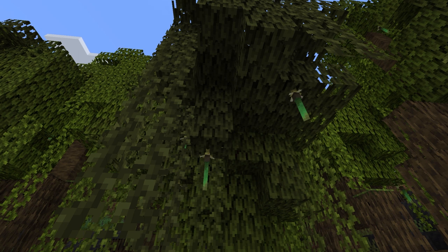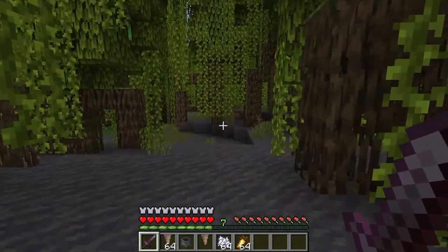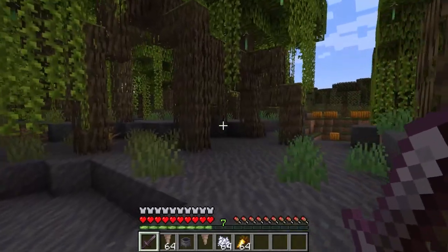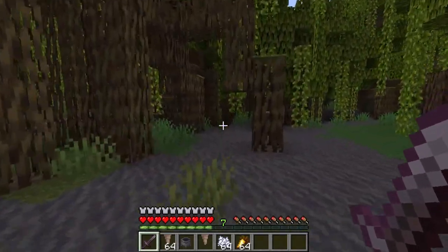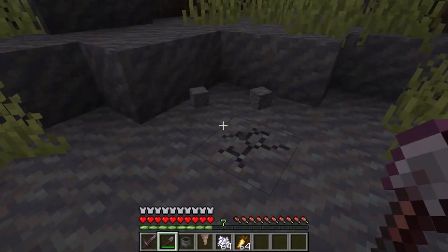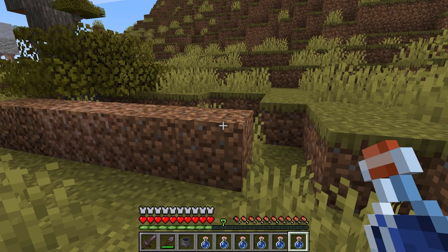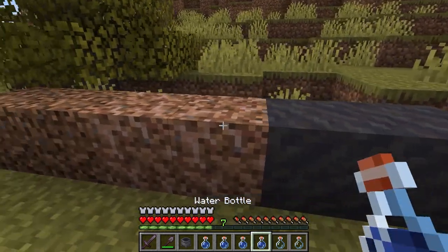The mangrove propagal can also grow on the mangrove leaves. The surface of the mangrove swamp will be covered with mud blocks and patches of grass. Mud is also a new block and this is the only location it will generate in the game, making it a good spot to mine large quantities. You can also get mud by applying a water bottle to a dirt, coarse dirt, or rooted dirt block.